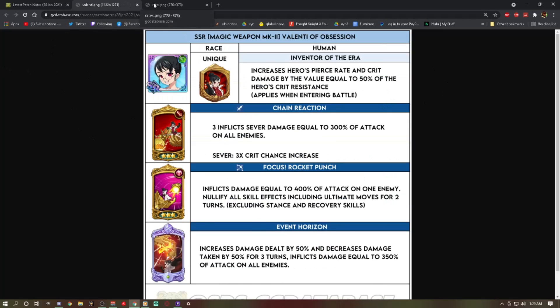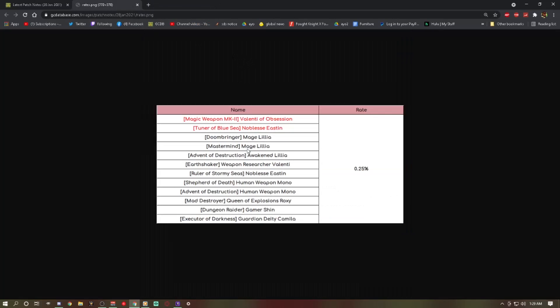Now for the banner — this is probably the most painful part. There's no MK2 Valentia, we have Red Easton, and then a bunch of other disaster units: Camilla, Game Machine, Roxy, both Monos, old Easton, Blue Easton, old Valentia, Awakened Lilia, Green Lilia, and Blue Lilia. Green Lilia might be the most usable among them. Mono is fantastic for PvE — Final Boss Escanor, Bond too — so if you don't have them it might be worth getting.